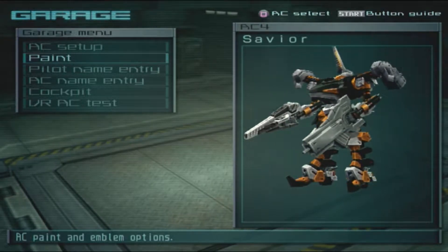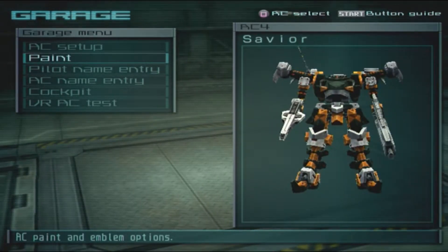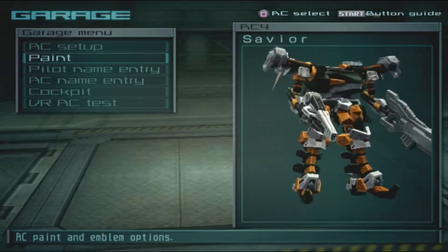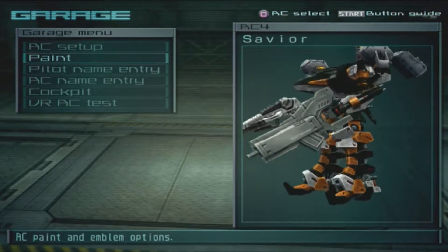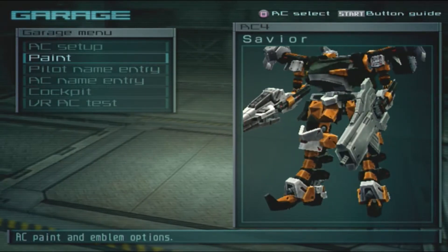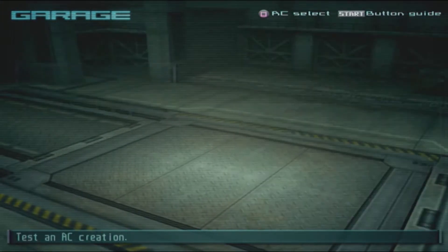Okay, so here we have the AC Savior. I'm going to make the assumption this is based off of my test bot from Nine Breaker, because the core and a lot of these body parts make me think of that. The coloring kind of reminds me of those test ACs in Nine Breaker as well. It looks like an interesting AC using the mini saw along with the linear rifle. I like the fact that using this core with the Cicada makes it look like it's headless — so yeah, we have that joke again — and a missile launcher in the back along with the extension.